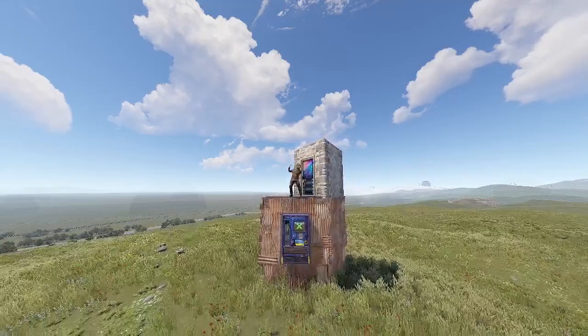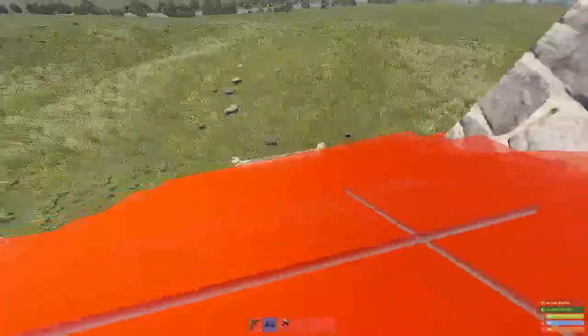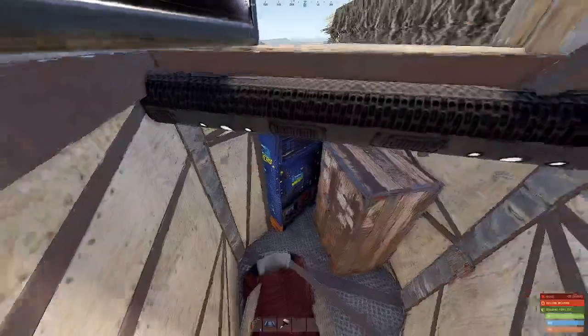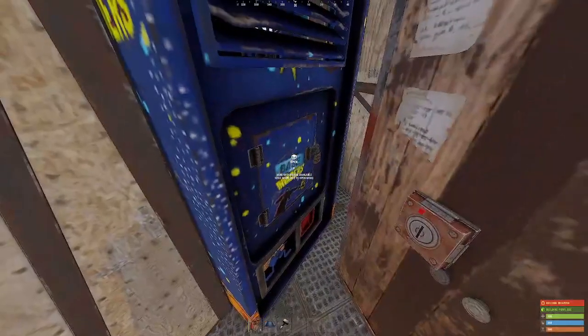Let's jump right into the door. When you open the door, the base is sealed off until you place a roof. Like magic, the bunker opens. In here you have your TC with a super cheap upkeep, your vending machine, and a bag.